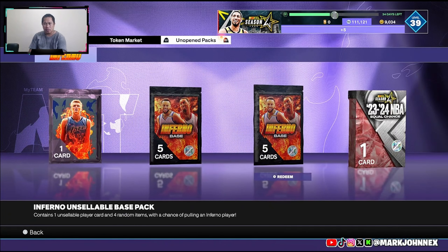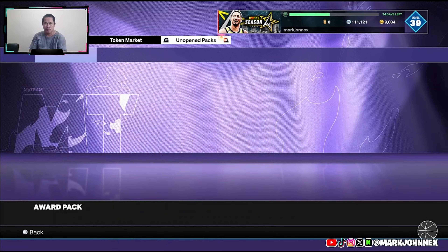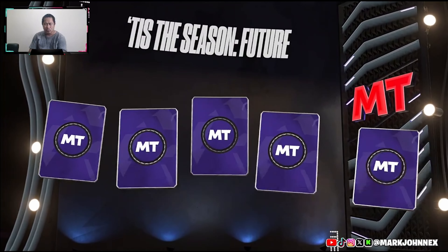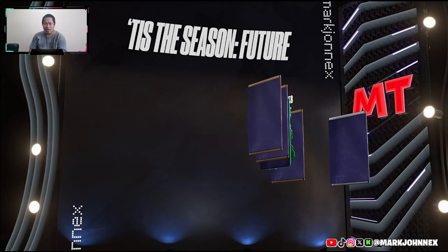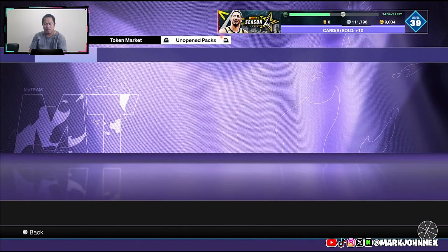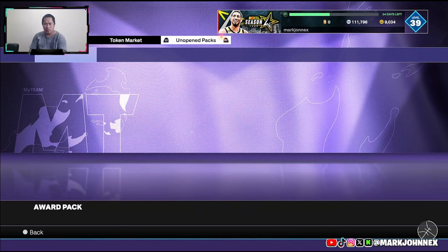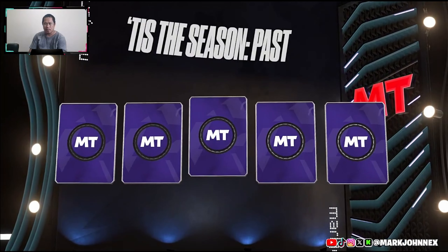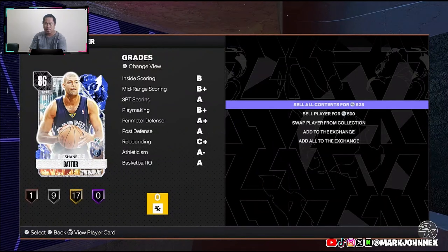This is getting too long. I think I still got this decision feature - the last package is sellable. Sellable, wow, sellable. Dog Collins - great. This one - gosh, this is unsellable. Shane Batty.